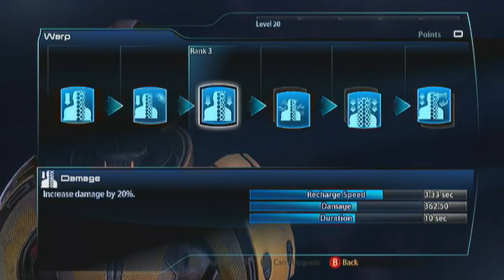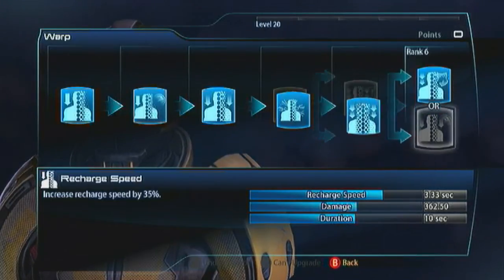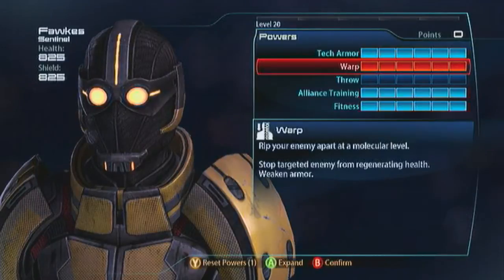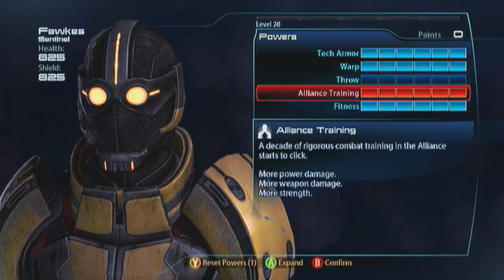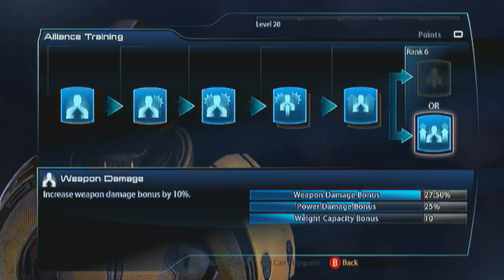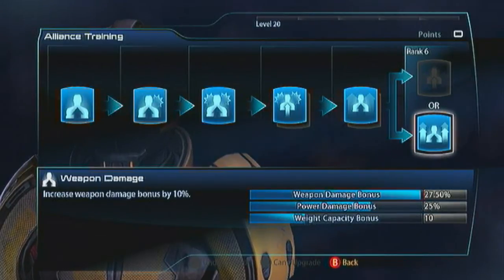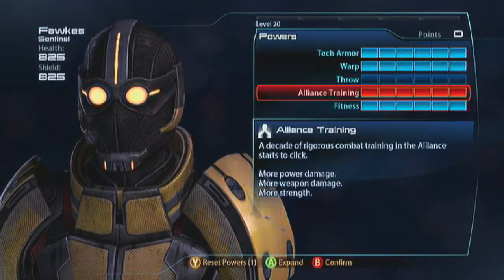For Warp, spec it the same way I always tell you to: go with Detonate, Expose and Pierce. Don't bother with Throw — you're not going to need it; if anything it's going to be counterproductive. For your Alliance Training go with Weapon Damage, Power Damage, and Weapon Damage, because your Incendiary Rounds is going to do more damage if you have more weapon damage. And obviously the Power Damage is going to buff up your Warp's DoT again.